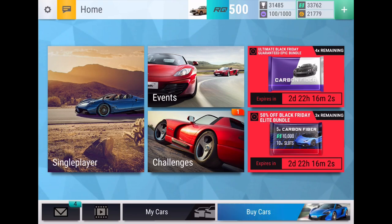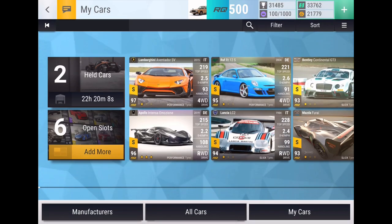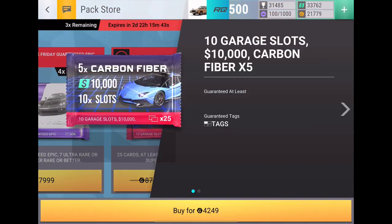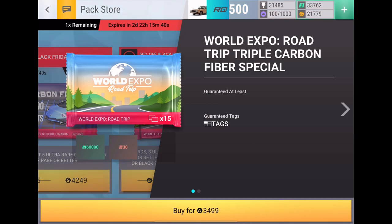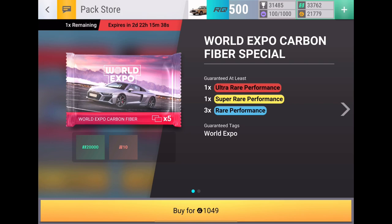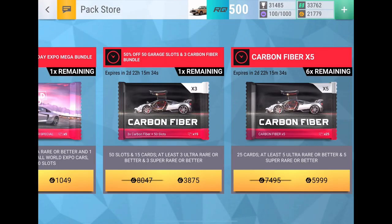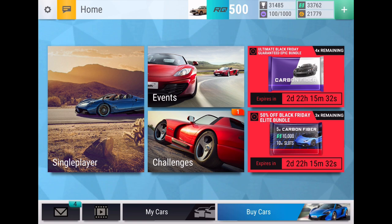What is up guys, it is Yellowfin and I am here with Sunny. We are going to be doing the Black Friday pack opening. We had amazing luck last year with Black Friday — pulled nine epics and two legendaries — so hopefully we can replicate that. We are going to be opening all three times-five carbon fiber packs and the 50-slots pack, a total of 22 carbon fibers.